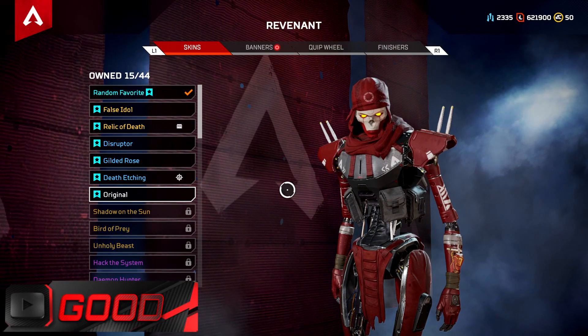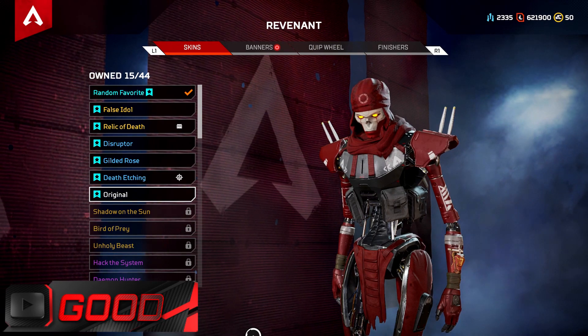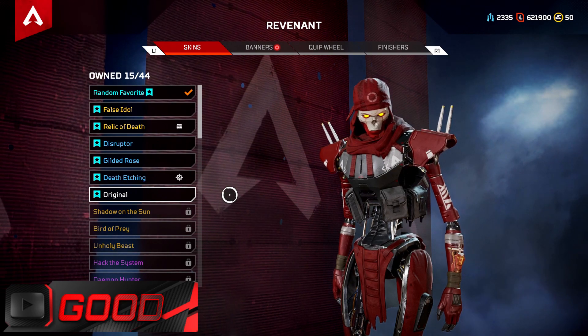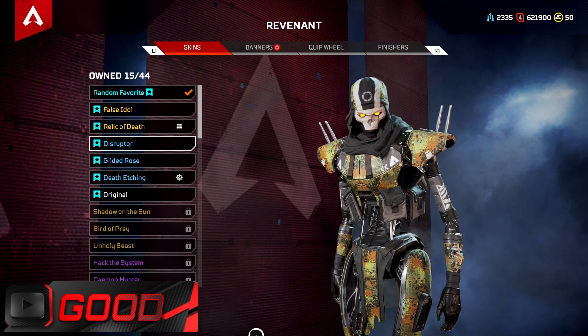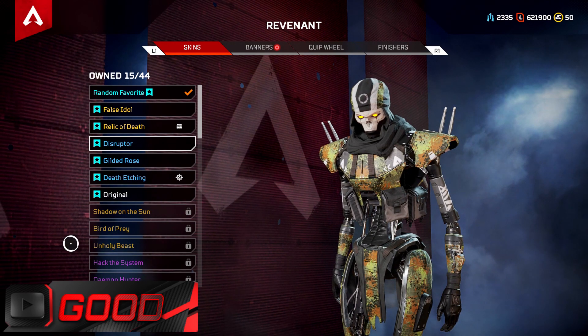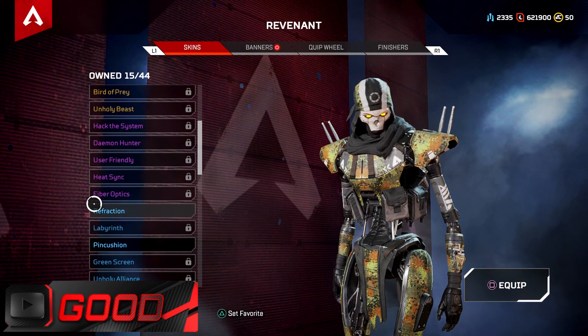The first skin in the good category is the original skin for Revenant. I think this is such a good skin and Revenant looks amazing in it. Disruptor is the next good skin — I really like the whole effect on it, the colors, the army feel. It just goes really well with Revenant and that's why this is a good skin.